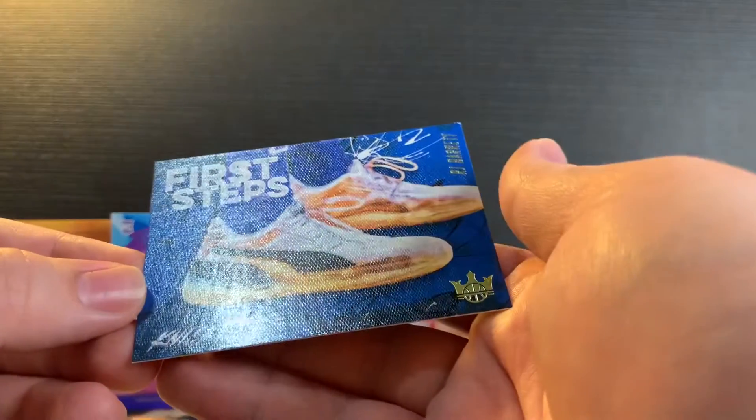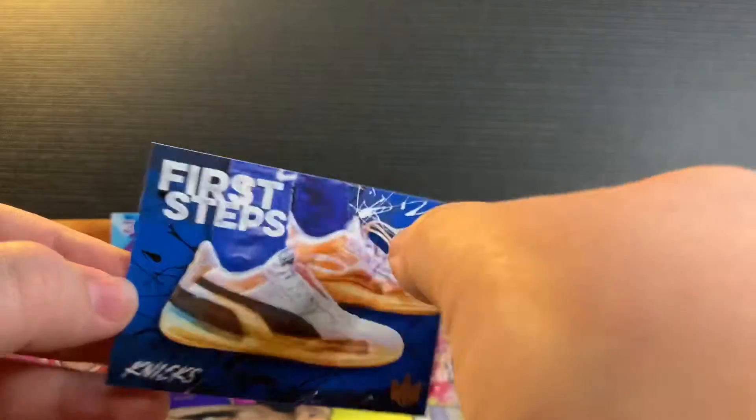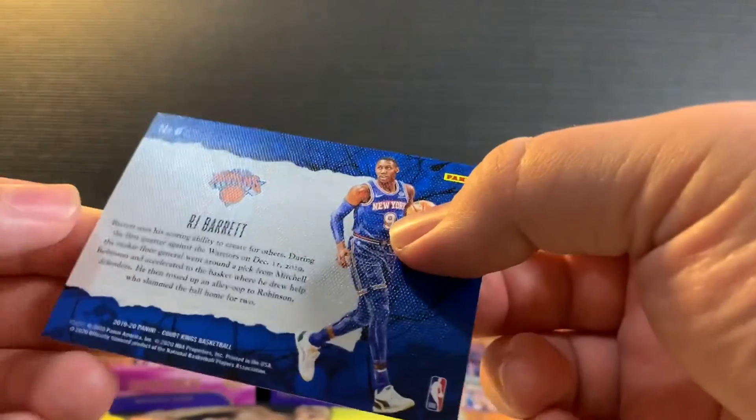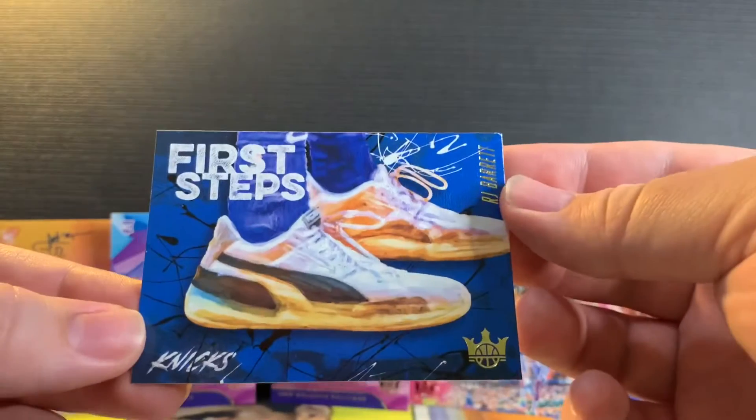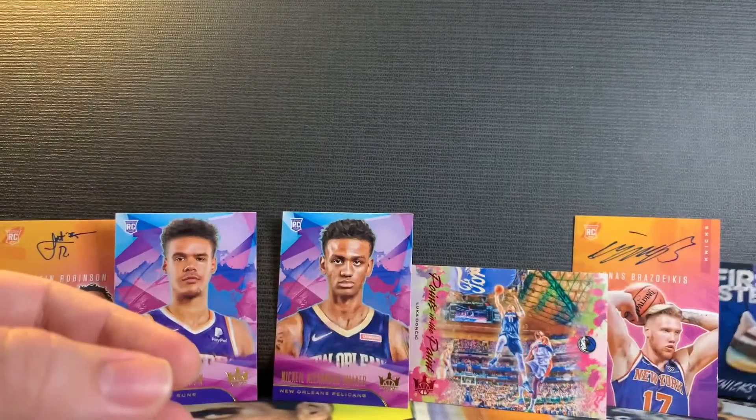And we got a 'First Steps' — Knicks RJ Barrett. I don't know if this is worth anything at all, but it looks like a cool card. Maybe it's just a regular insert. Those things look like Pumas though, but hey, maybe star work.